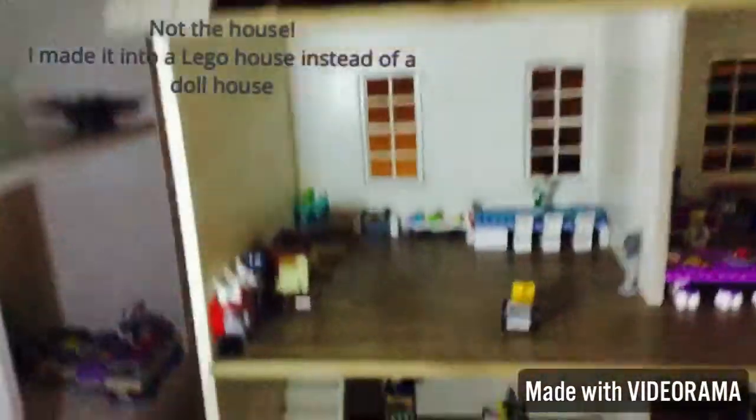On the bottom level we have a living room — just couches and a TV — and then we have some dogs. Over here we have a kids room, just a random kids room. As you can tell, it's very messy and has so many toys everywhere.